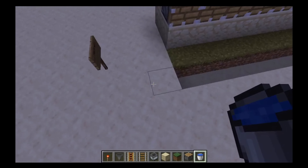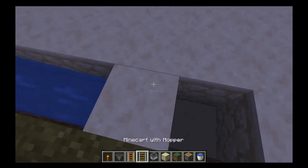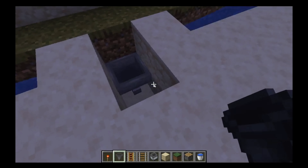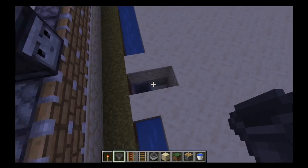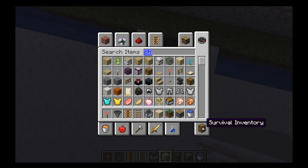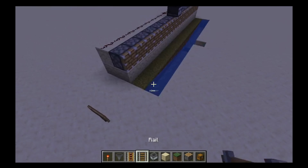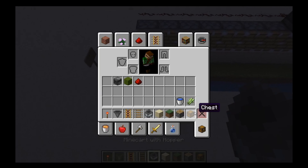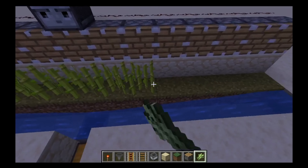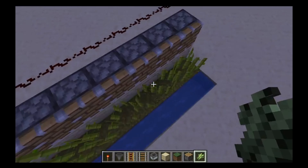And just put a water bucket there and a water bucket there — this will meet in the middle. Now you want to block this off real quick. And place a hopper right here facing inwards. And then you're going to put your storage thing there — I don't know what you plan on putting there, but I'm going to put a chest there. And so now you can just place down your sugar cane, and just let that grow.